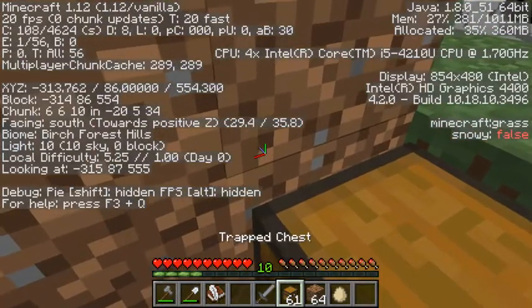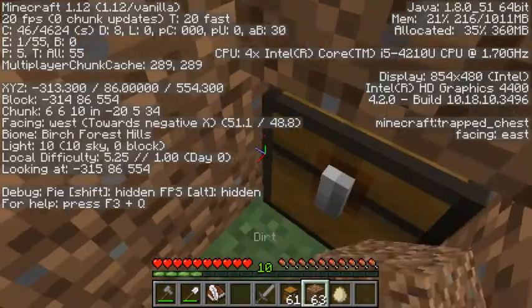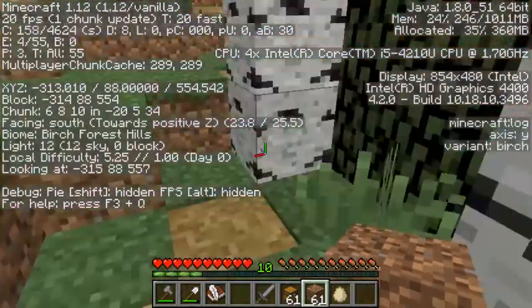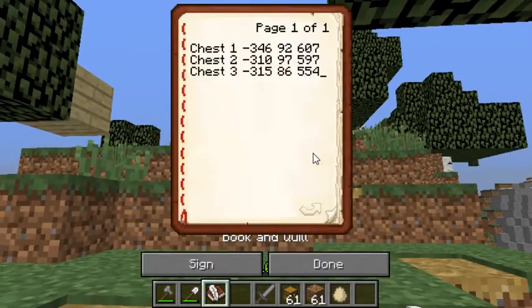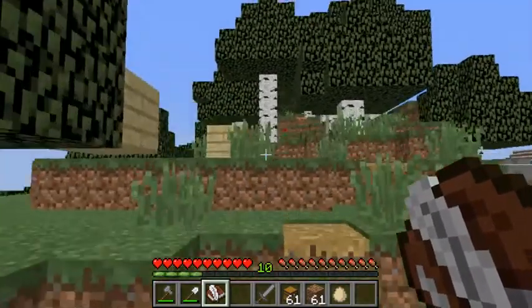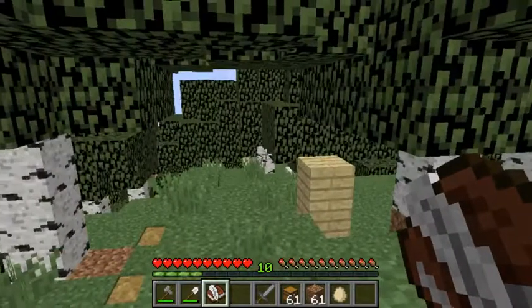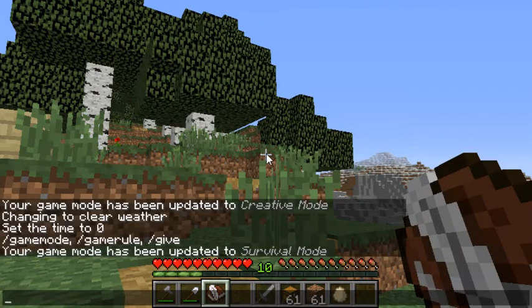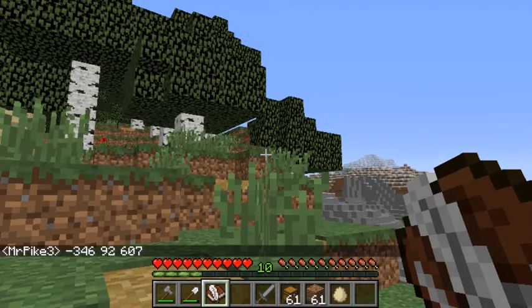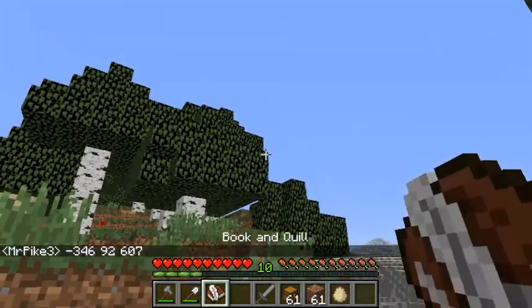The teacher is going to teleport all the students back to a central location. They're going to switch books and they're going to go get some treasure. Now let's say I switch books with my partner and now I have my treasure hunt. I'm going to look for negative 346, 92, 607. I'm typing it in the chat just so it's easy to have next to me. I'd have your students write it on a piece of paper so they don't have to always look in the book.